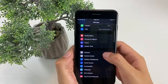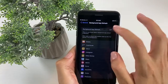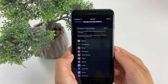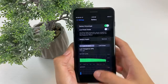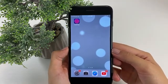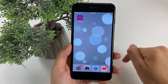Look at this — if I enable Low Power Mode, then go back to General > Background App Refresh, it's disabled. It says 'when in Low Power Mode, Background App Refresh is disabled.' So make sure you disable Low Power Mode. Now that your phone is prepped, the rest of the steps will be linked down below.